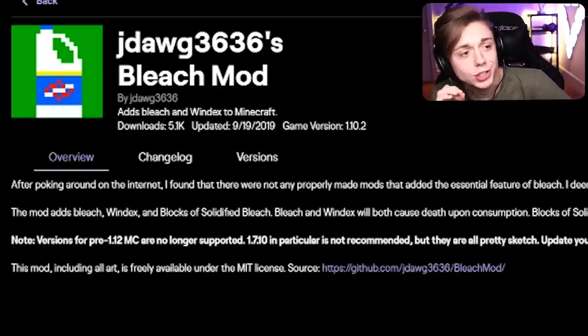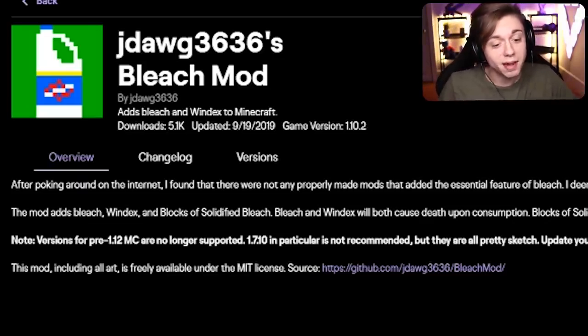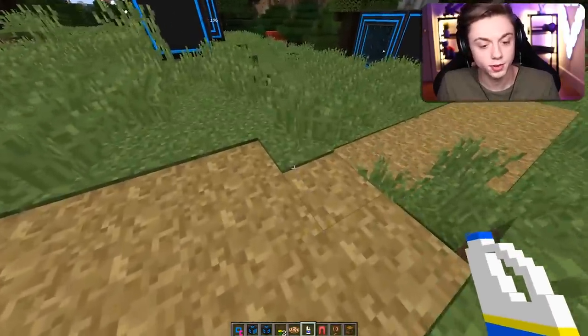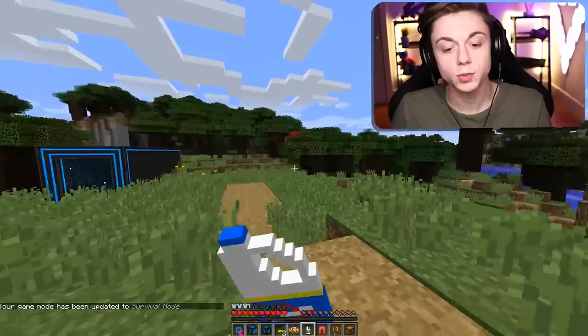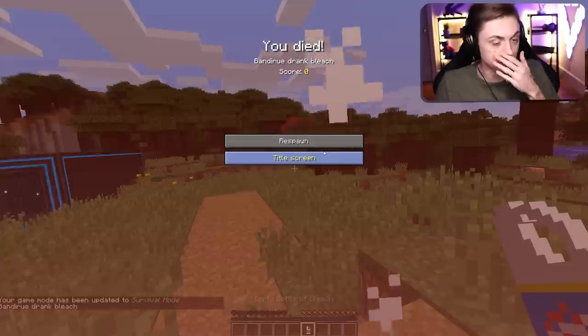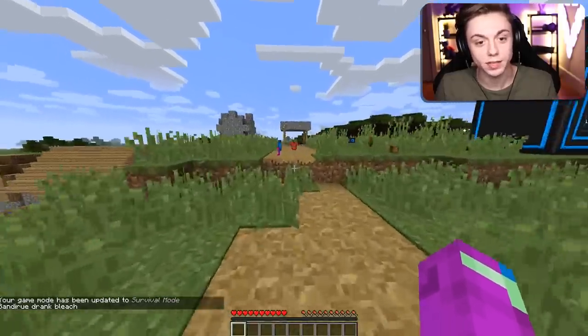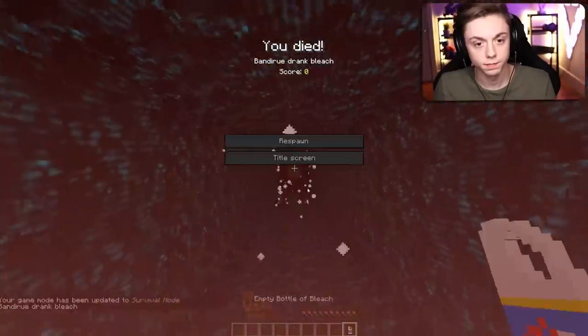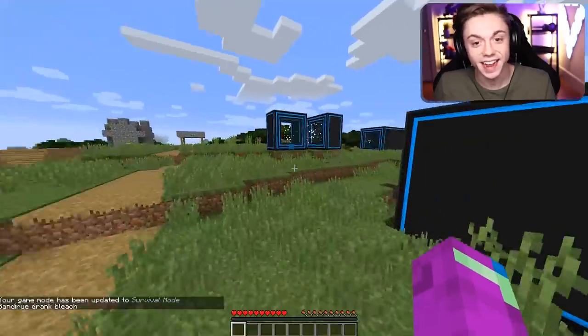Next up we got J Dog's Bleach Mod — adds bleach and Windex to Minecraft. You will die on consumption. A-plus for realism! We got the bleach and it won't let me drink it in creative mode. I just want to see if I can withstand the test of time... I'm dead. What happens if I drink bleach in the portal? This is for science — oh, there's all my stuff and it took it away. Outstanding gameplay.